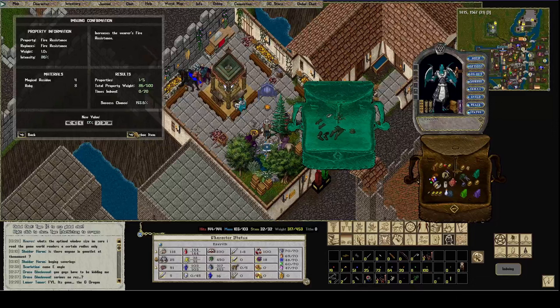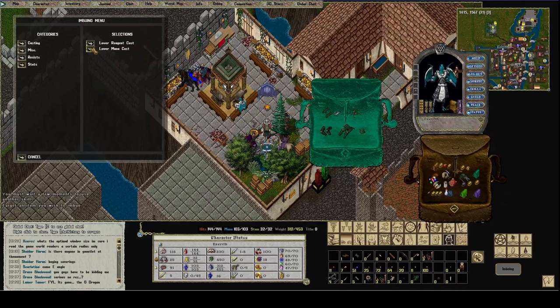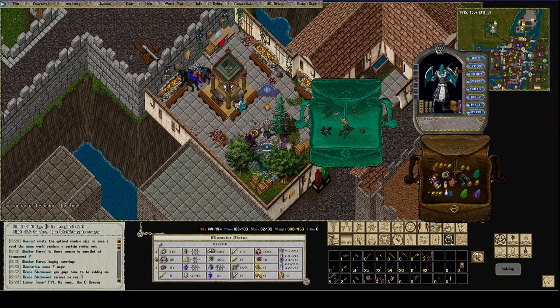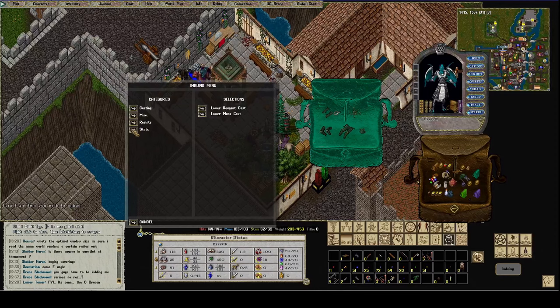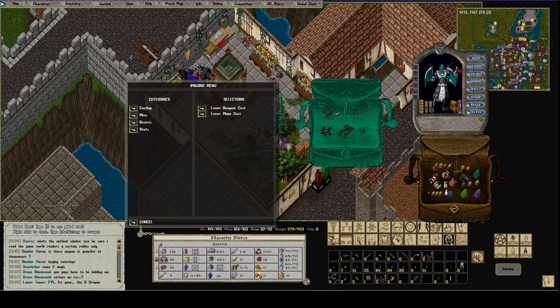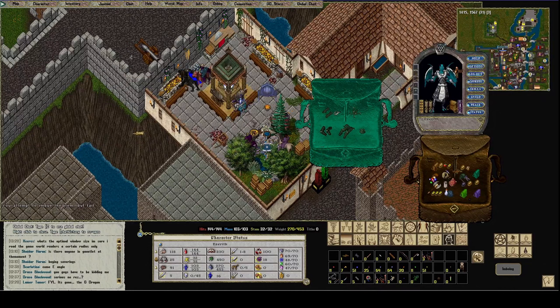I think we're done with resistances for now. So now we want to go lower mana cost on all six of these items. Let's do LMC — lower mana cost — as high as we can get it without using special ingredients. Each one's going to take eight Tourmaline and four Relic Fragments. Now we can put Stamina Increase on each item — Stats, Stamina Increase as much as we can without needing the Fungi. How about Mana Increase?